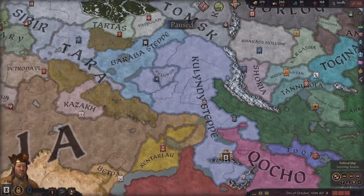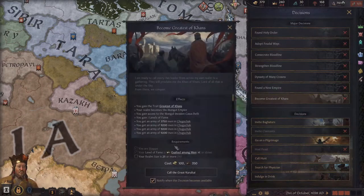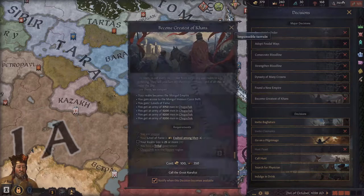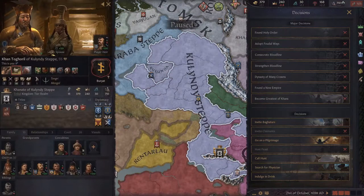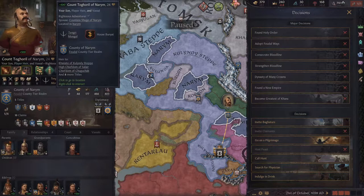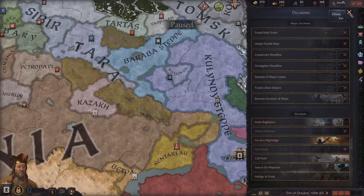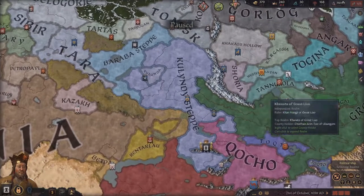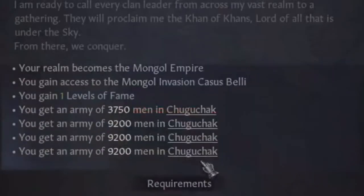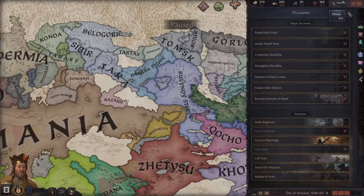Where we left off, we had just became a kingdom and we were trying to take enough land — I think 25 counties — so that we could get this decision. But the problem is that our player is quite old, so I don't think we'll be able to get it during his life. We're planning on waiting until we become our son, who does have some nice traits, and then we'll be able to become the greatest Khan, which will give us pretty much all of these lovely units here and let us steamroll the entire continent.